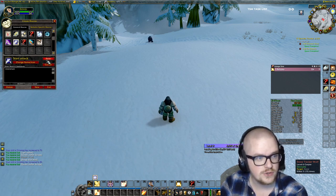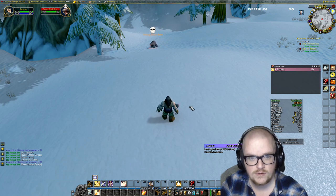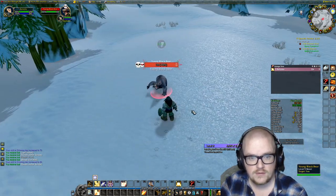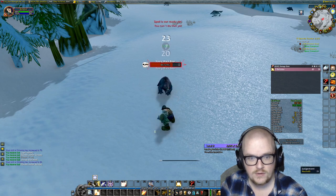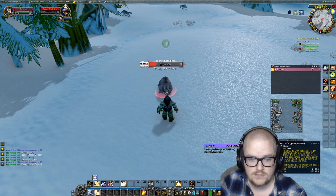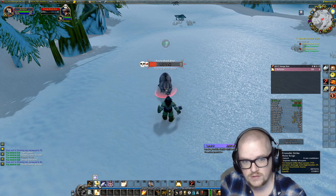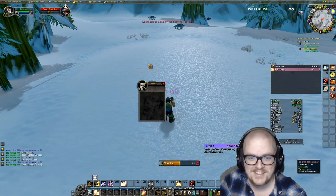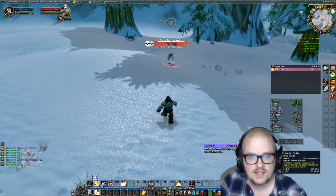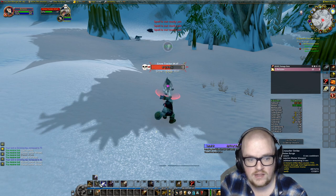Let me show you what happens without it. If I target something and use the ability, it's going to want to start attacking. But if that ability is on cooldown and I spam it, it's not going to start attacking until I actually use an ability. Let me demonstrate on this wolf here — I'll put the ability on cooldown. If I spam it now, it's not going to attack until I use the ability.